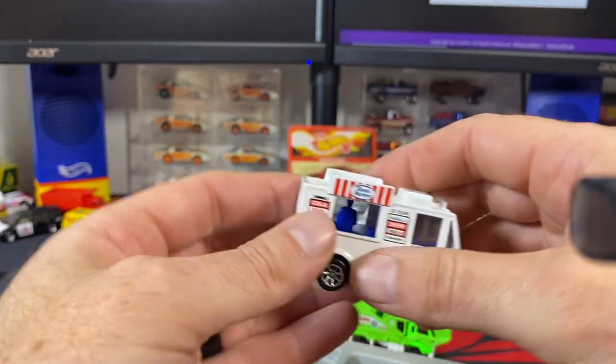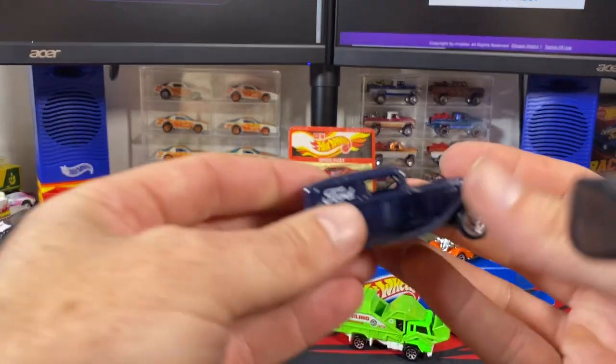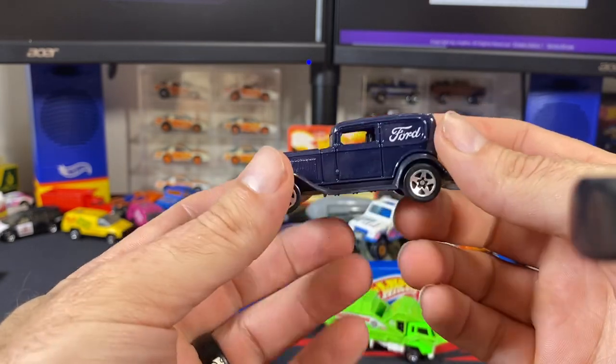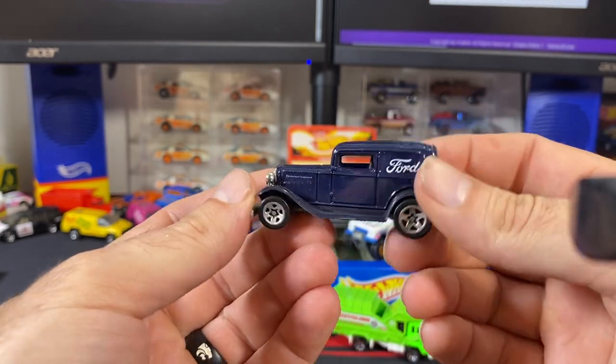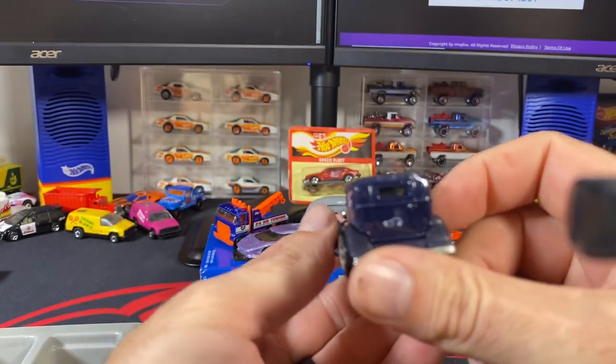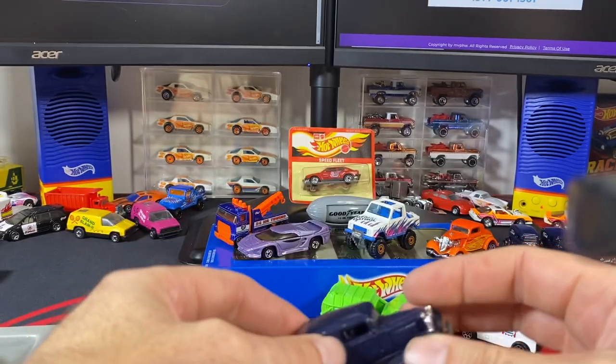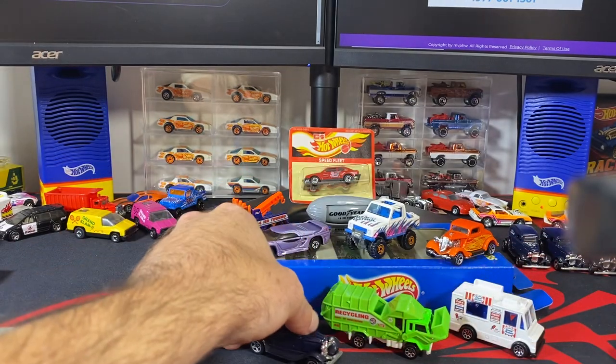And here we go — the coveted five-spoke that I've been waiting to open for a while now. There's the '32 Ford Delivery with five spokes. It does have your Hot Wheels logo on the back and your Ford logo on both sides. I'll be taking pictures of that and getting it on the website for you guys.